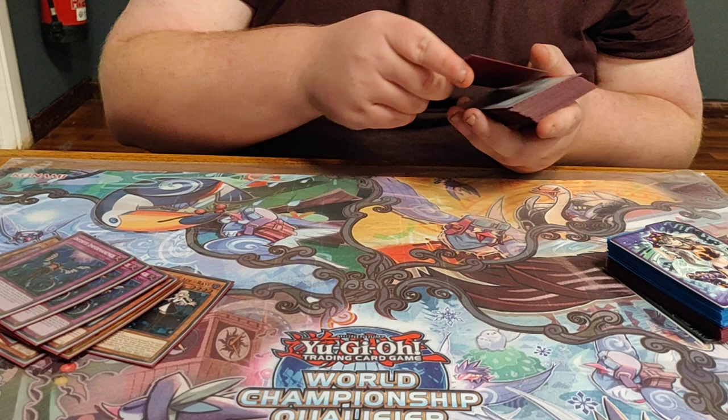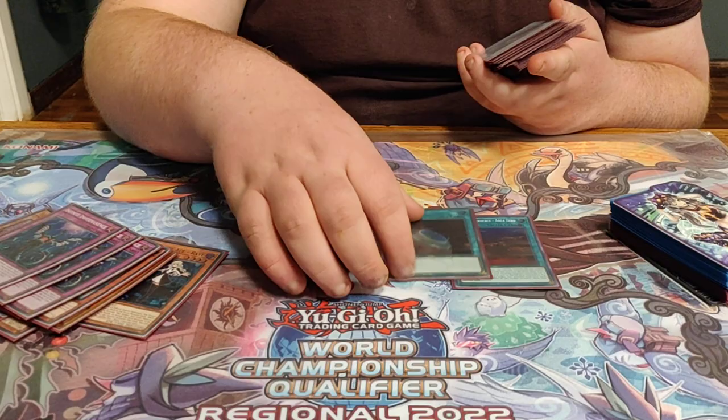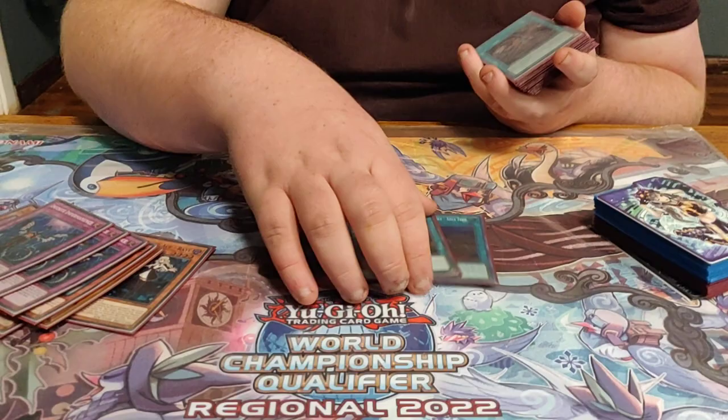And then the weirder Sky Striker stuff. I'm only on 1 Area Zero and 1 copy of Terraforming. The hands where you brick are usually on Area Zero, but this ensures that you're still playing 2 copies and it's also just an additional spell in the graveyard. They never really conflicted. Any Mystic Mine? Mine's on the side.